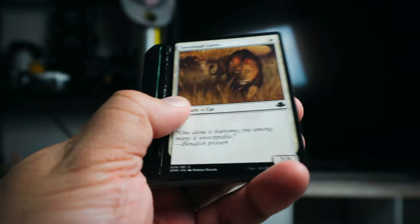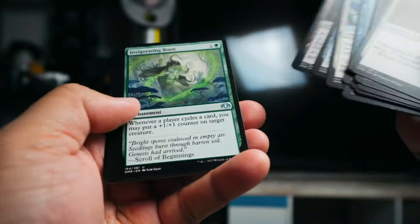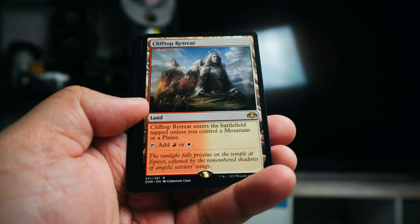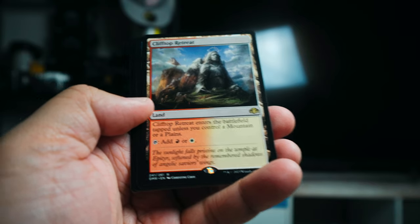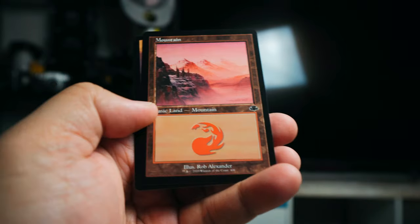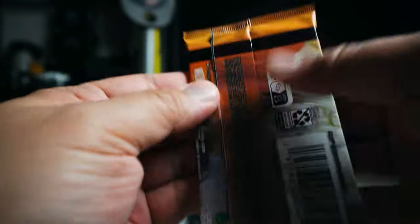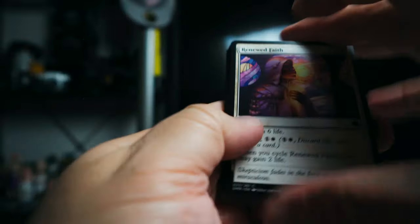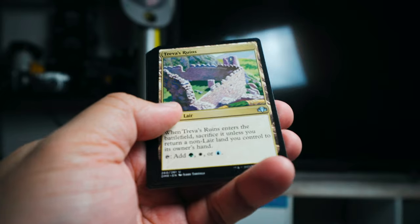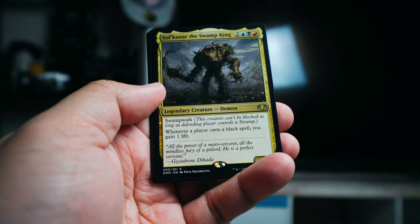Let's just get to cracking these packs and see if we can pull anything good. A lot of fun things you can get in this set. We got a Savannah Lions right off the bat. I'm going to skip most of the commons and get right to the rare, which in this case is Clifftop Retreat. And then we have a retro frame — a nice one — Counterspell. I love the retro lands; they are so cool. Those are lands I'd definitely put into Commander decks.